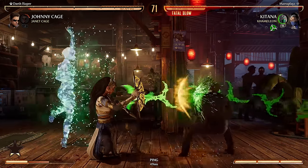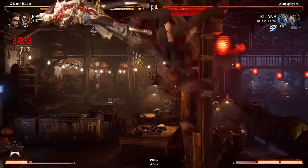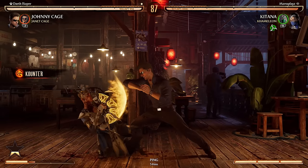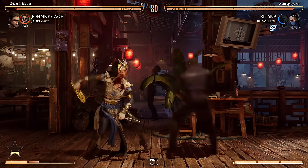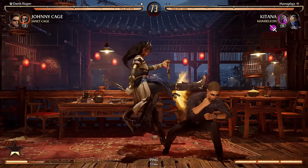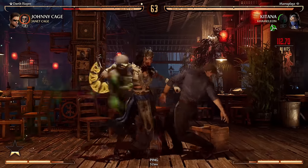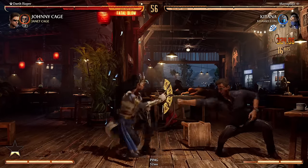I keep doing it too low to the ground. Get that little bit of extra meter — I keep doing it too low to the ground, I gotta improvise it. That's an ender I'd never use with Kitana. Dropped the combo. I don't know what I tried to do right there — I got caught.